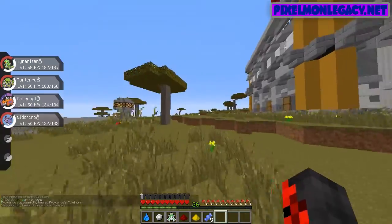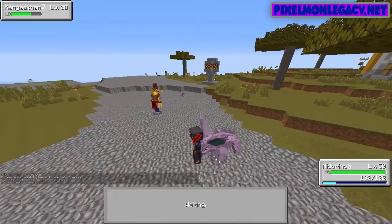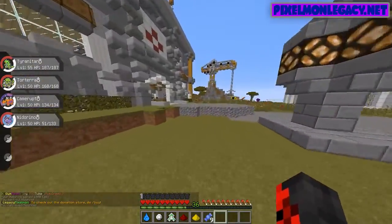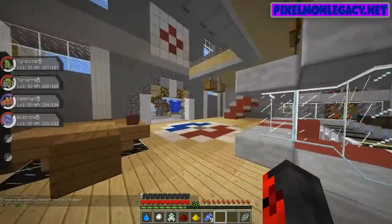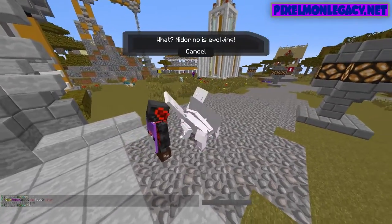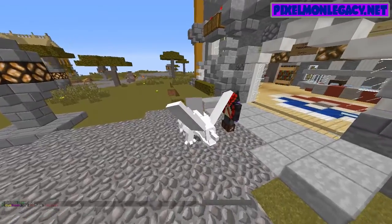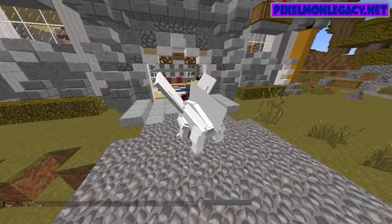Let's fight this Kangaskhan and use Poison Jab. Let's actually do a quick evolution on our Knitterino. Hopefully we still have that stone in here somewhere. Let's toss it out and do this — okay, so we're gonna get Knitoking.